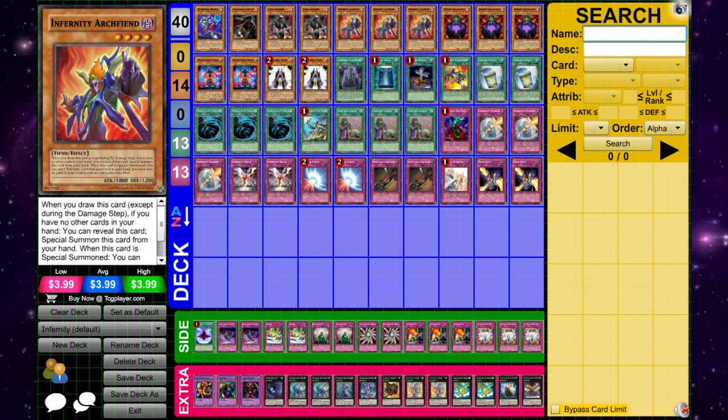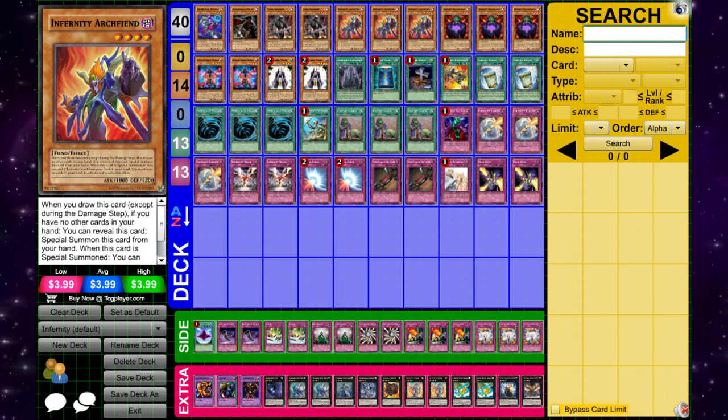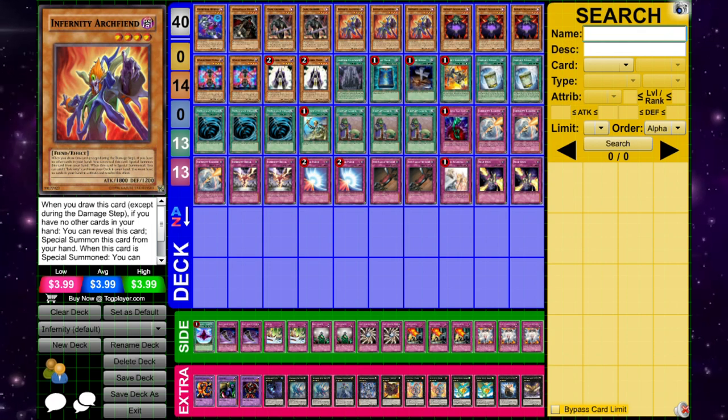The success on this stage four years after the archetype's release was what eventually got Infernity Archfiend to 1 and put the deck out of the meta, seemingly for good, especially with the rise of archetypes from Duelist Alliance like Shaddoll, Satellar Knights, and Burning Abyss, the latter only in the TCG.